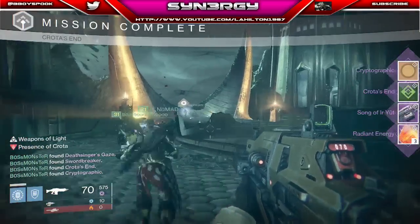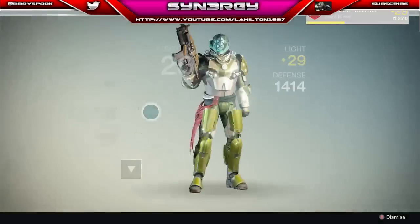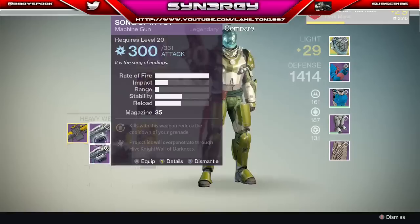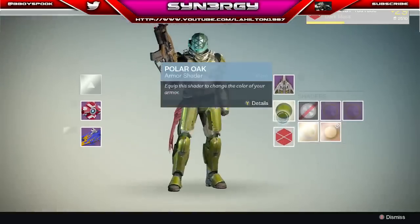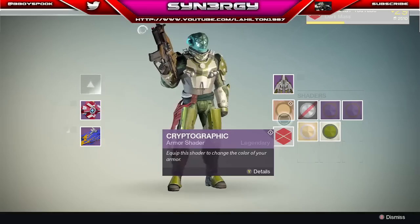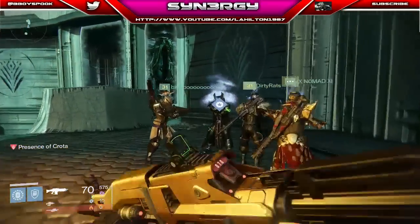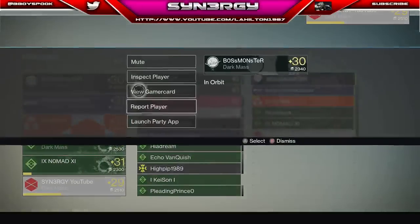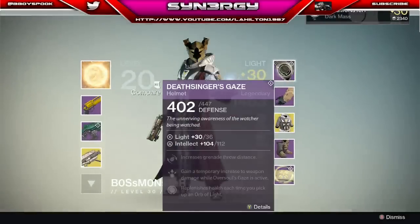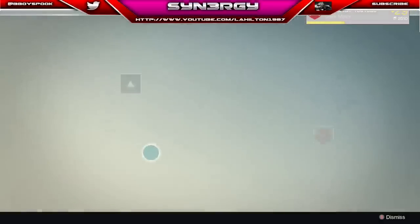Crota's finished! We got a 15 Mile Looter, Cryptographic, Crota's End, Song of Ir Yût, and Radiant Energy times three. That's basically the end of the video. I've got two Song of Ir Yûts right now which is a really good machine gun for Nightfalls — this week the Nightfall is Arc damage so it'll be super useful because it does extra damage to Hive, provided you've got it upgraded. You can see me inspecting Boss Monster — we're going to show you the raid helmet for the Warlock, it looks pretty nice, pretty damn sexy to be honest.